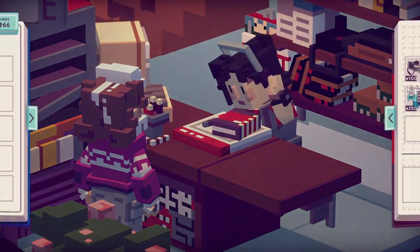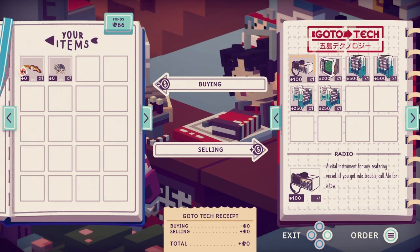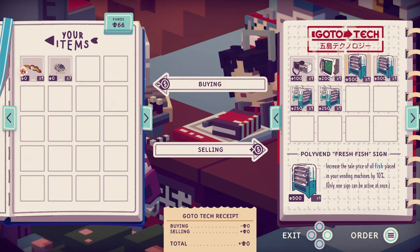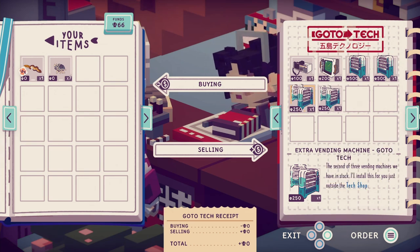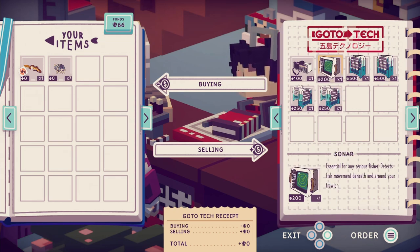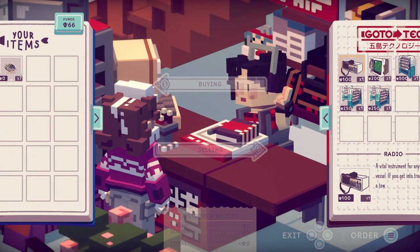Sure, take a look. I only got 66 clams. The freighter's 100 so I need that. Look at all these things — PolyVend, Fresh Fish Sign, here's the sale price of all fish placed in the vending machine, only one sign active, increases sale price of meals by 10 percent. Extra vending machine — a third and final vending machine. I'll install this for you just outside the tech shop and the aquarium. So I can put vending machines all around town — I gotta cook at home then go bring stuff all around town. I need 100 clams for that though.